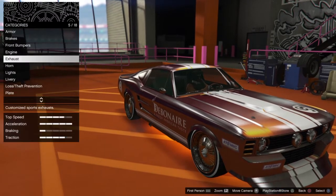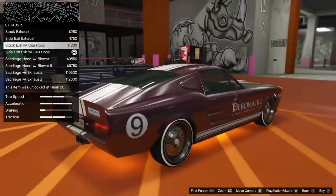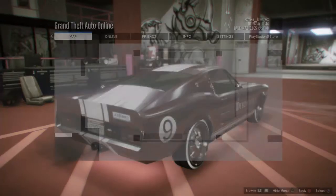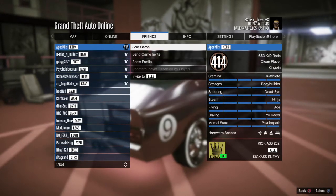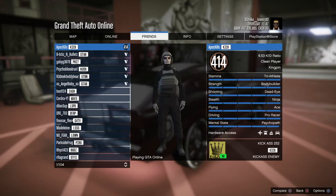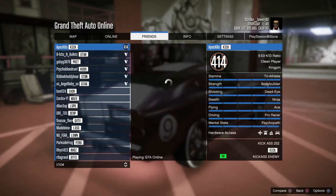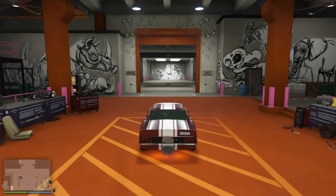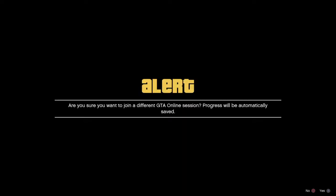Hit circle again and then just change one thing — that's really anything, it can be anything on the car. So I'm going to change the exhaust. Hit X, hit start. Go to your friends tab and find a friend that is playing. You want to hit join game. If it shows something like 'send an invite,' that's not going to work, so you have to have join game as an option. Hit X. You're going to get a message and then you're going to pop out.